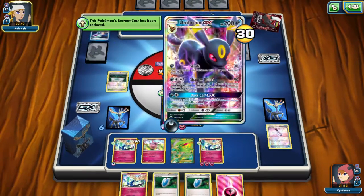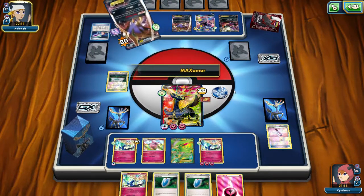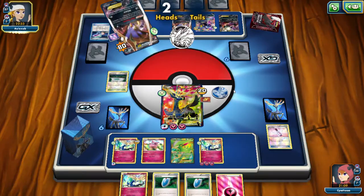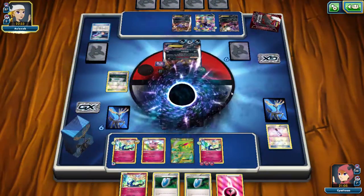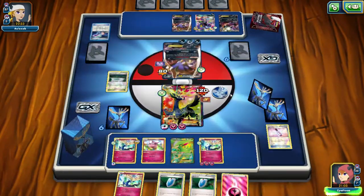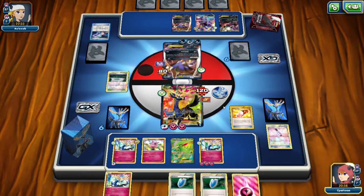He's probably cursing at TCG right now — like, there's a bug, why doesn't it work? And there we have Umbreon GX with one Energy. That's 100 damage because he flipped heads twice. Anyway, that's the difficult thing about doing commentary later — you can't zoom in on cards that you want to talk about anymore.